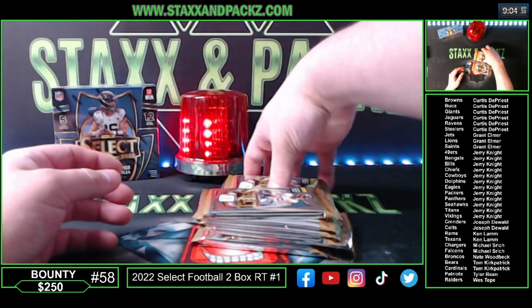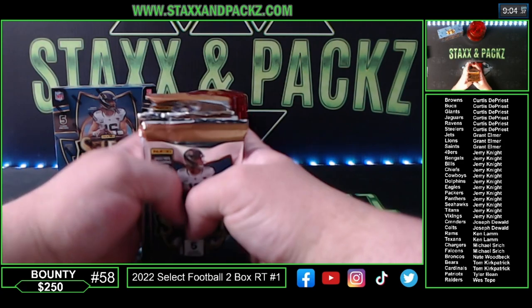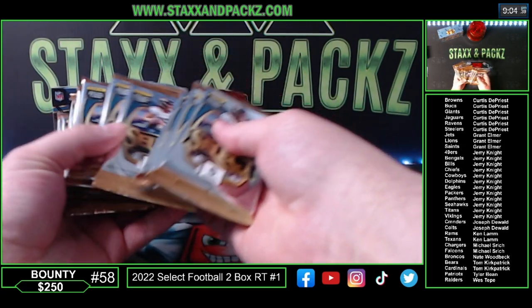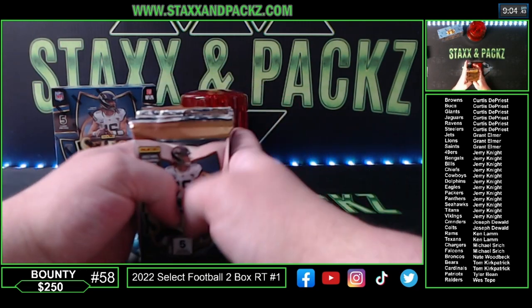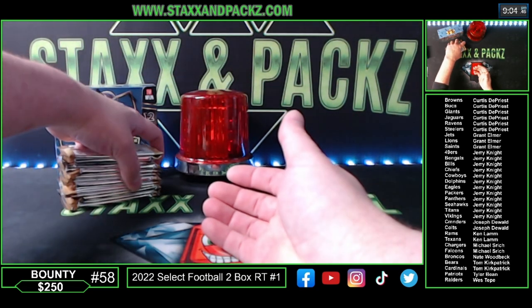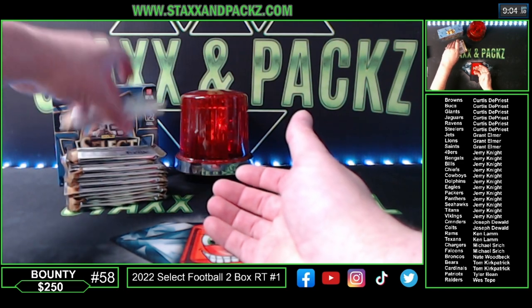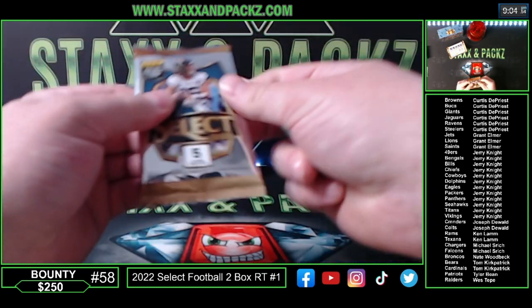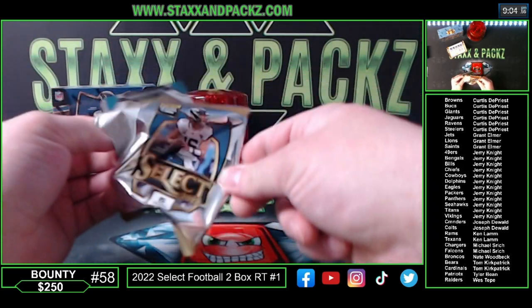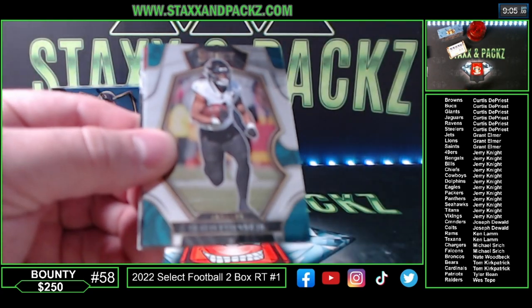We also have the bounty alive for $250 — serial number 58. If we pull a card that is serial number 58 on the left-hand side, that person will get $250 store credit to my website. If we don't hit it, it goes up another $50 for the next break, so it'll go up to $300. Good luck everybody, here we go — first pack.